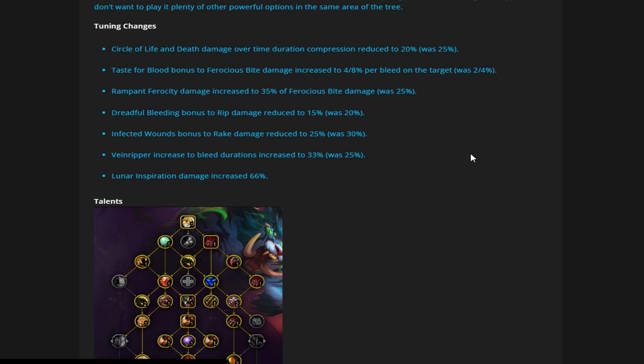Next, Taste for Blood — the bonus to Ferocious Bite damage increased to 4% and 8% per bleed on the target, was 2% and 4%. This is a good change because Taste for Blood should really be something we take for single target purposes 100% of the time. It should be taken because Ferocious Bite should be one of your main sources of single target damage. Currently you don't take it because it's 2 points into something not as strong as talents further down the row. This change should bring it up.